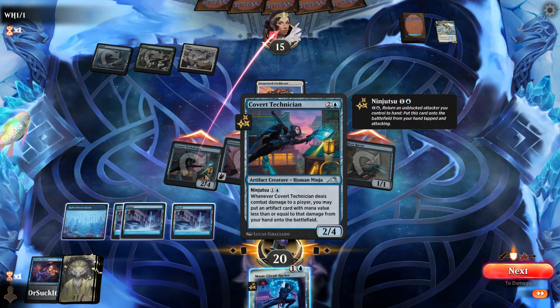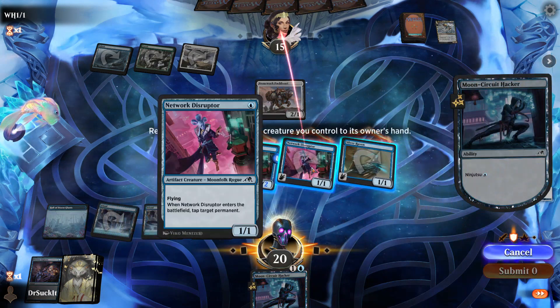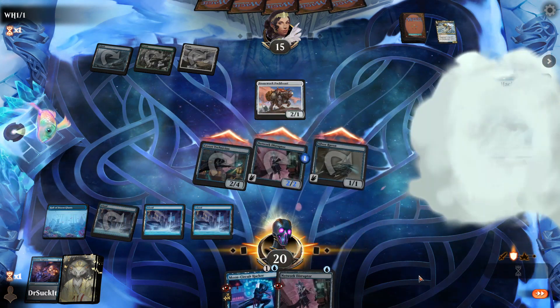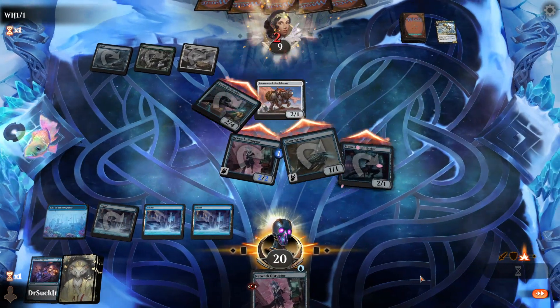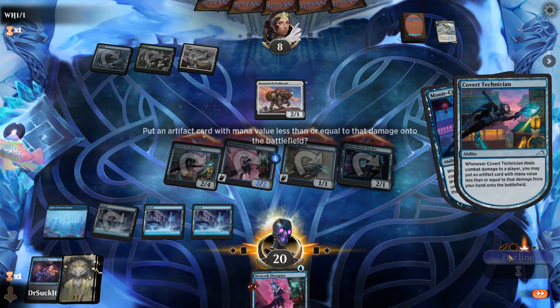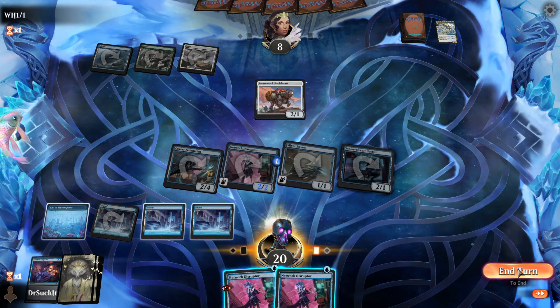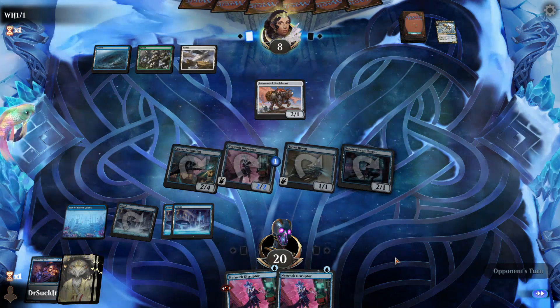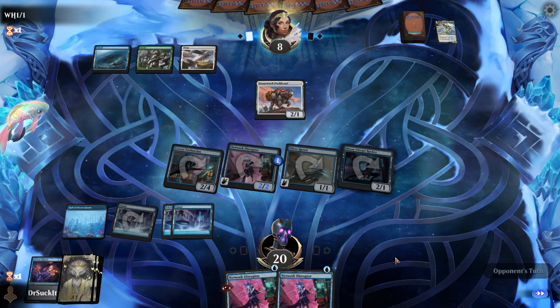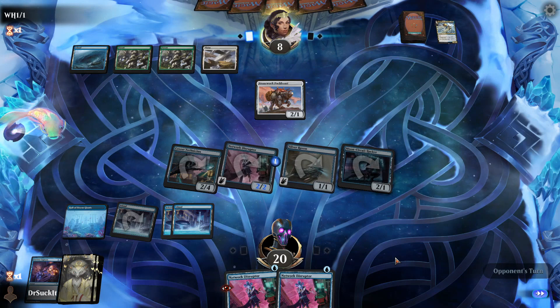What does this guy do again? Artifact. Let's just ninja this guy back in, pop this guy back to our hand. Now we have the ability to tap two things, which means we're going to get in for seven points of damage.